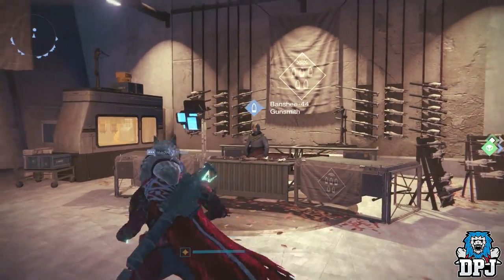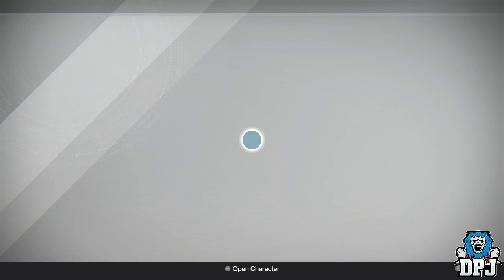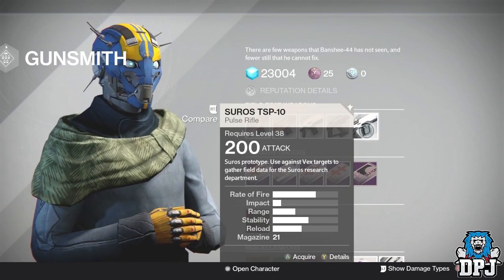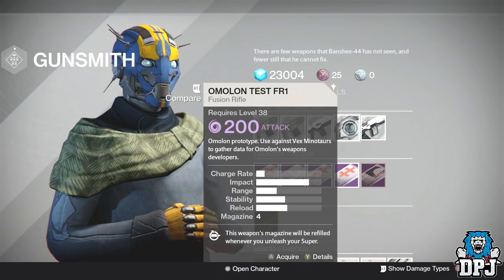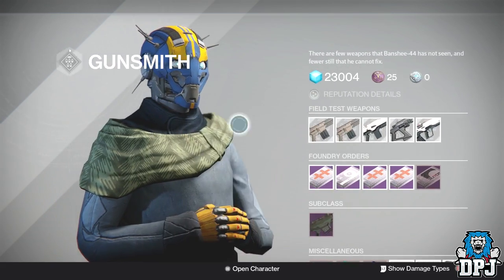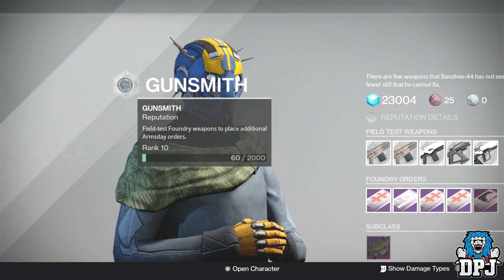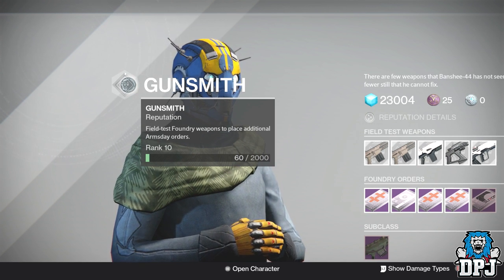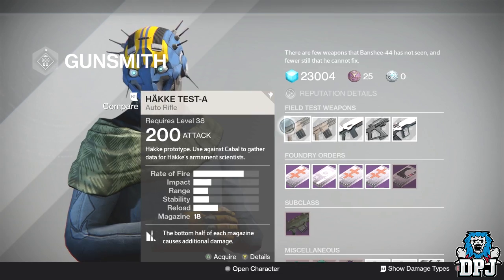We all know Banshee, the Gunsmith found in the Tower — you can rank him up. To do this you need to complete the field test weapons, which he brings 5 per week. A lot of people ignore these because they think it just takes too long, and a lot of the time you won't even get a rank for the ones you do each week. As you can see, my Gunsmith is rank 10 — it's probably been rank 10 on my Hunter for about 4 or 5 months.